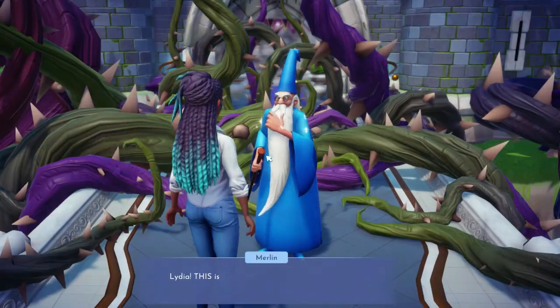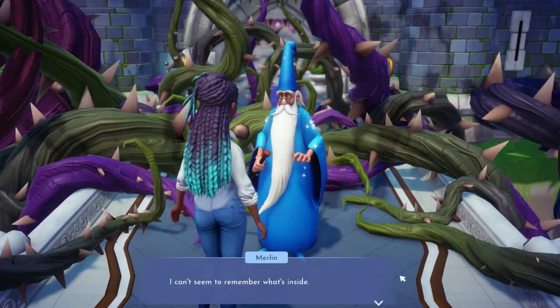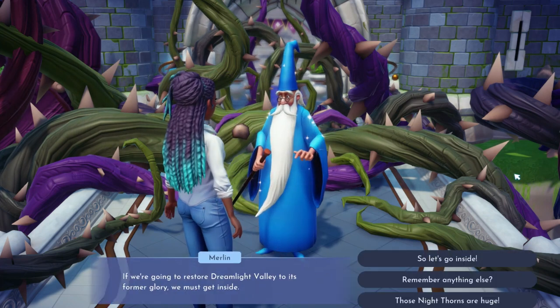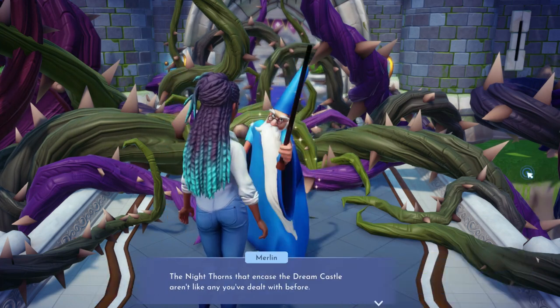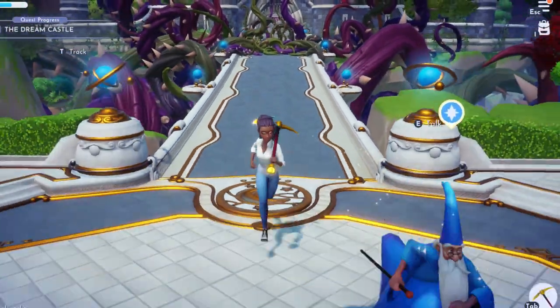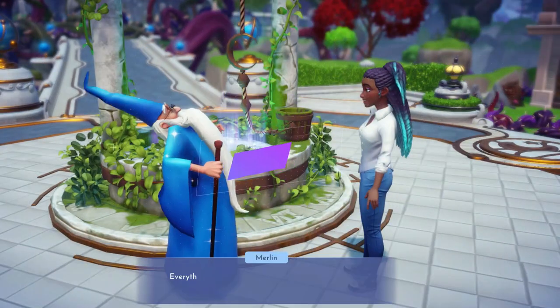After you get the pickaxe, go and see Merlin by the castle. The reason why you do this is to unlock another quest and also allow you to start collecting dream light, so you definitely want to check in with Merlin right after you get the pickaxe.